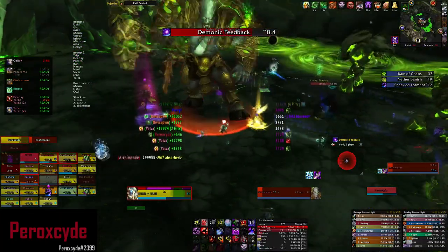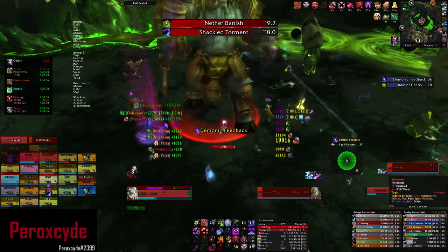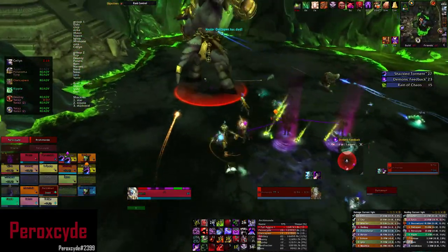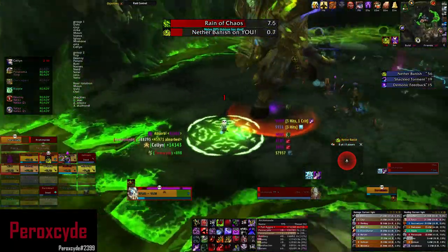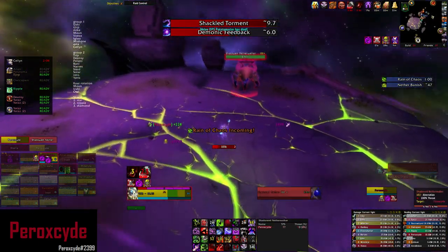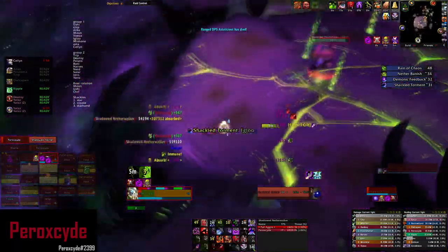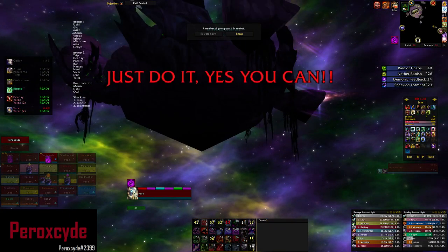This phase looks super hectic — you've got Infernals, Chains, and Living Shadows coming from Nether Banish all at once. It's very important you don't die with Shackle Torment, because if you die with it you release the chain immediately. The boss is super low and there's no tank upstairs, so we're just praying the team can kill it while they're dropping one by one. And then we kill it — an amazing moment, it's finally done.